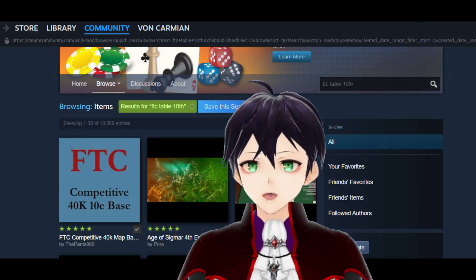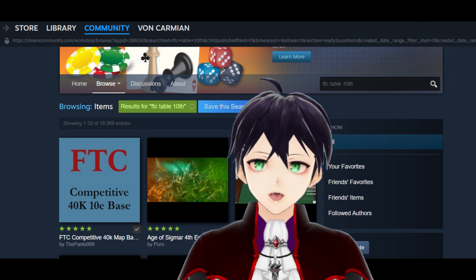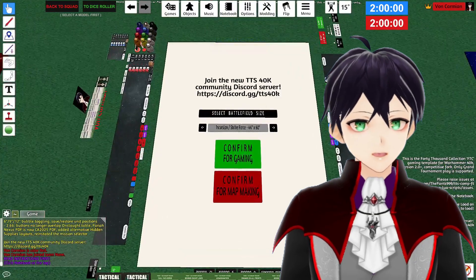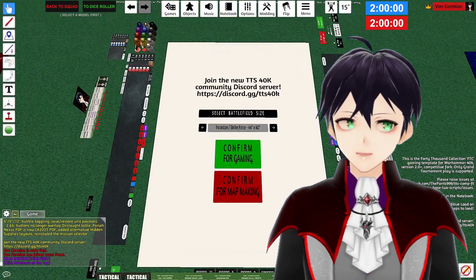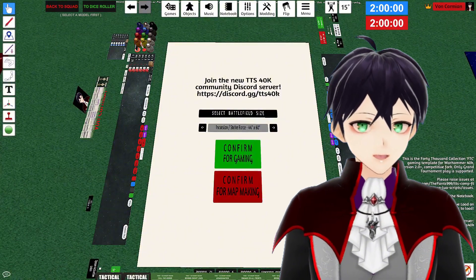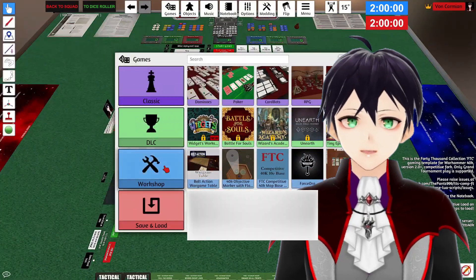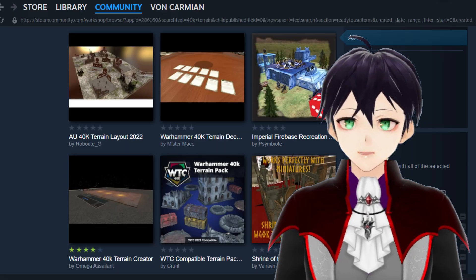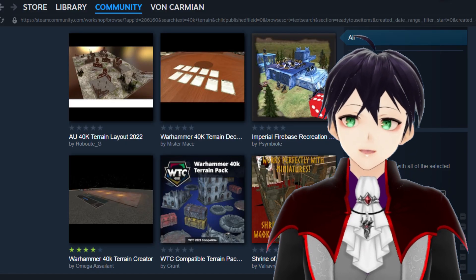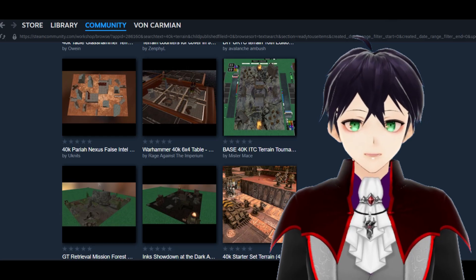To get the base part, which gives you a tracker for victory points, I recommend the FTC Competitive 40k 10th Edition base — this gives you the framework for the game. At this point you can add in more things like terrain so you can play on the board in the middle. There are more workshop elements to add, and you can search up particular terrain layouts. Some battlefields are very abstract, some are incredibly narrative and fun, and you can add your own terrain or find tournament-style terrain layouts.